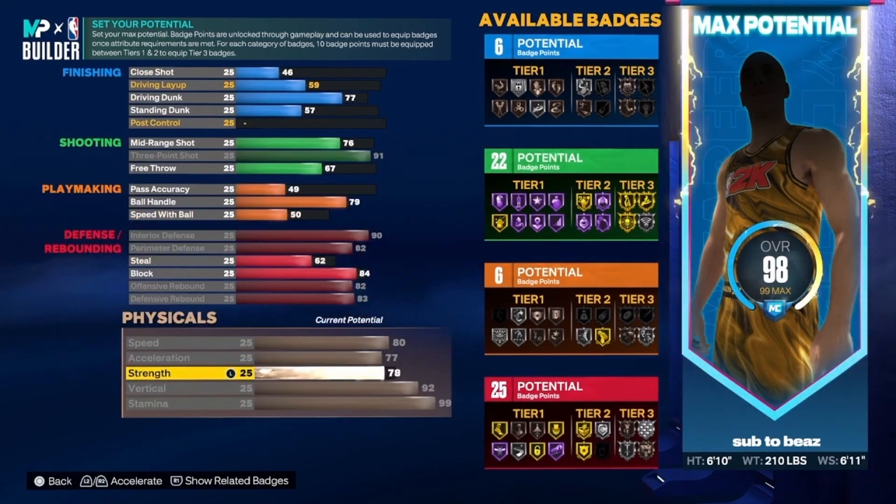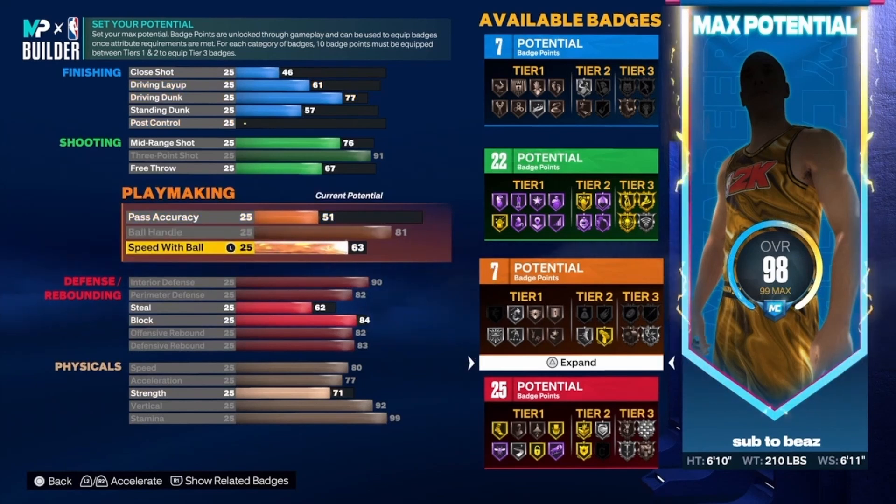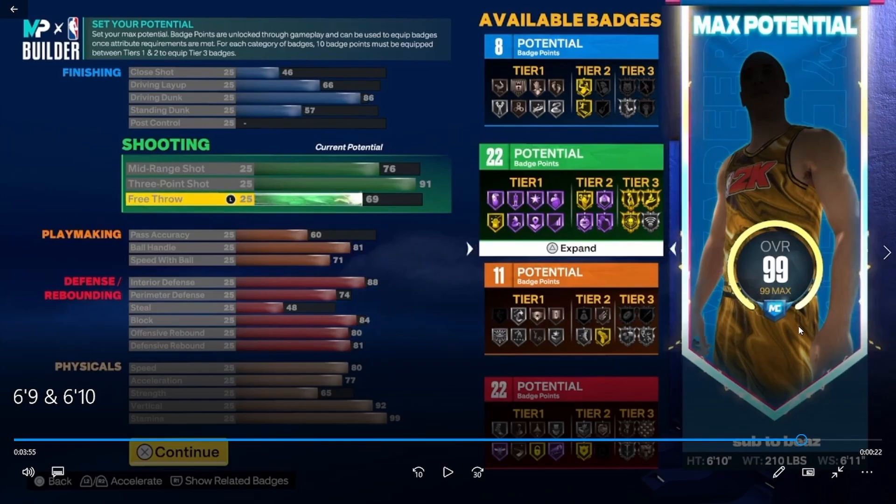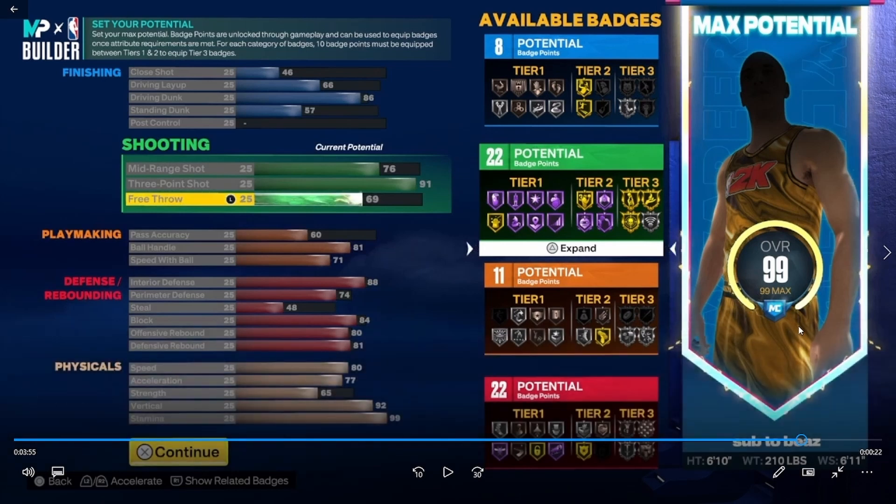His three-point rating is a 91 and defense is looking really nice. He has good strength too — don't sleep on that. I was a little concerned about the close shot; I'd try to get at least a 65. The final 99 overall spread is 8 finishing, 22 shooting, 11 playmaking, and 22 defense — not a bad spread. His driving dunk is 86, three is 91, mid-range is 76, free throw is under 70. He has 88 interior defense — really nice — and 84 block. This build has 22 defensive badges versus 16 on the 6'9" build.